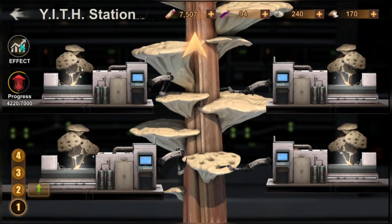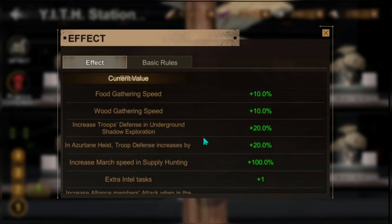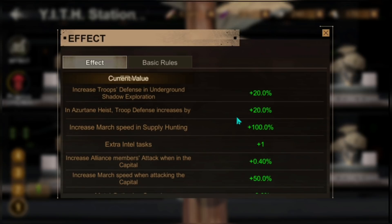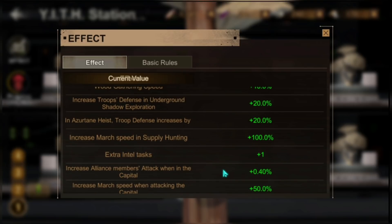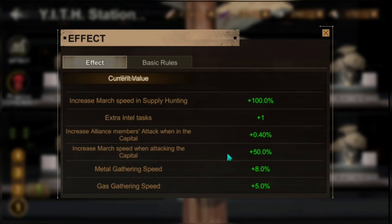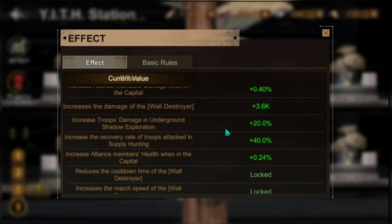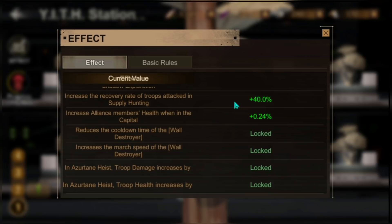The effects the Yeth Station provides are different from Migo. Migo is more inclined toward capital buffs and wall destruction, whereas the Yeth Station gives you resource buffs, gathering buffs, underground shadow exploration buffs, ascertain heist buffs, so much speed, supply hunting, and task buffs — and the last additions are wall destroyer and capital buffs. I will post the full notes on my website.